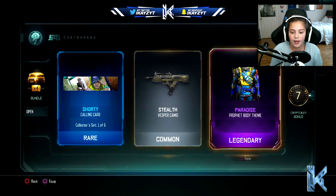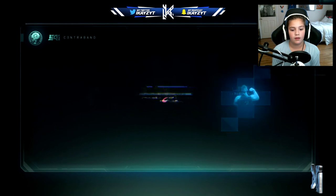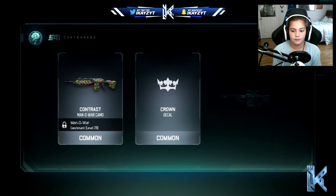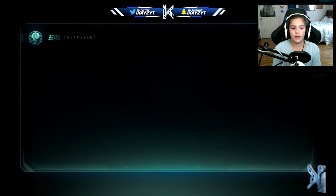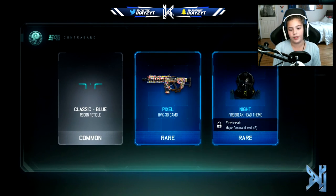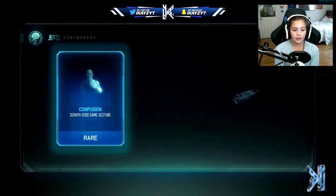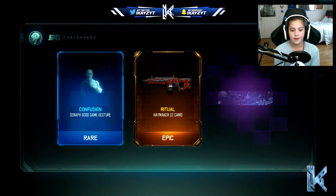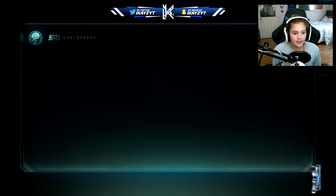That is a really cool body theme, I'm not gonna lie - I just equipped that, that's really cool. Not getting so much good stuff here, but with the crypto keys hopefully we can get something good from these supply drops. Oh, that's a cool camo for the HVK. Let's cross our fingers for these last two - we're gonna do a nose pick for the last supply drop, hopefully we get something good.